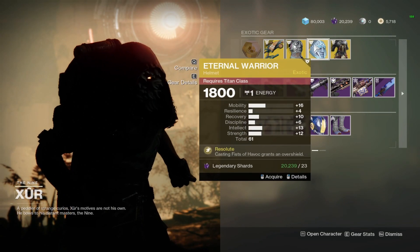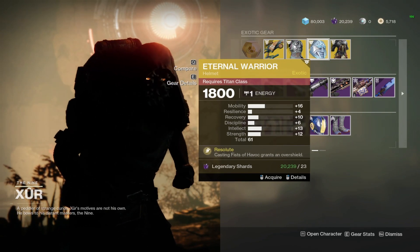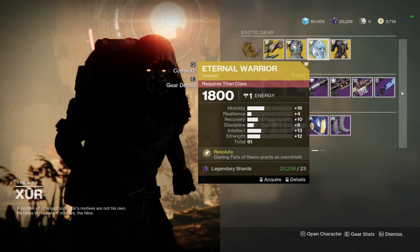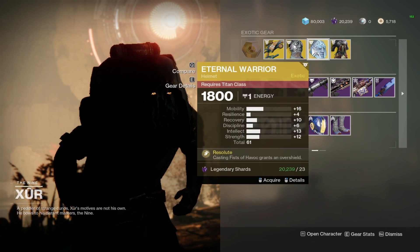As for Titans, Eternal Warrior — a 61 roll with 16 mobility. I would honestly say skip. This is kind of a weak exotic, and this is not a great roll on it. You do have 10 Recovery, 13 Intellect, and 12 Strength, although there's only four Resilience, which is a bummer for sure.